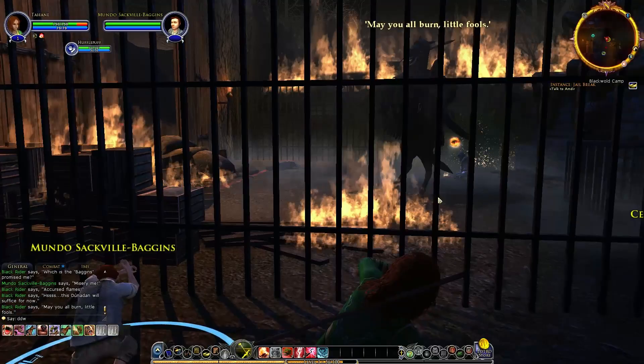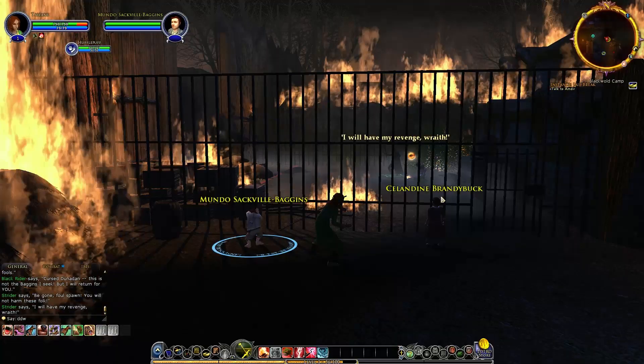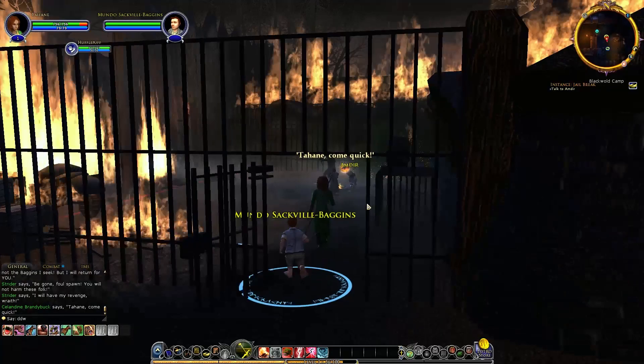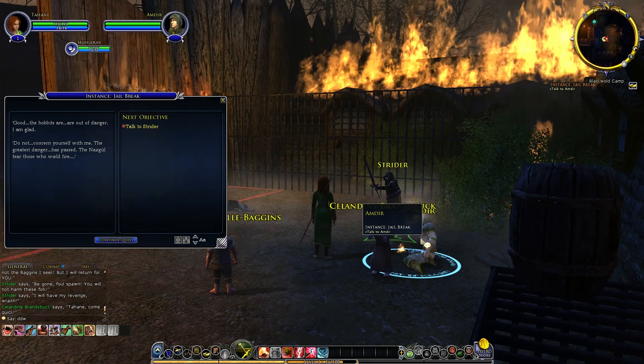The Nazgul speaks: 'This Dunadan will suffice for now — may you all burn, little fool.' Strider: 'You will not harm these folk.' Strider appears! Amdir got hit by the Morgul blade. I'm going to get roasted in the comments for saying all these names wrong.